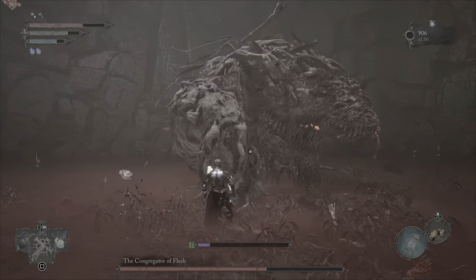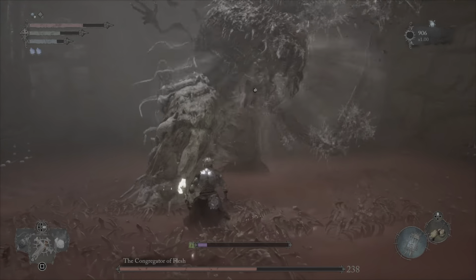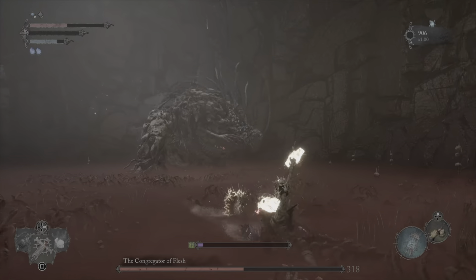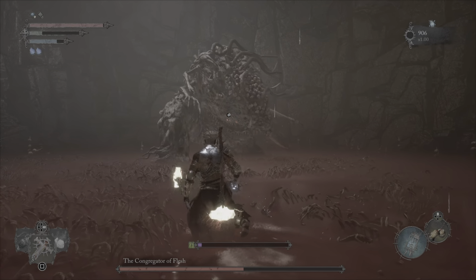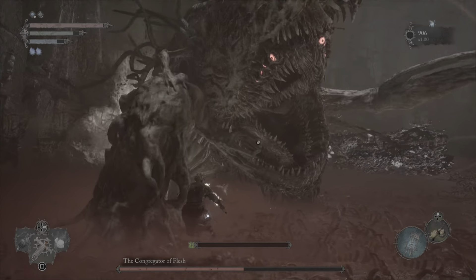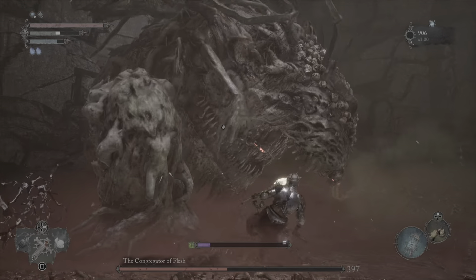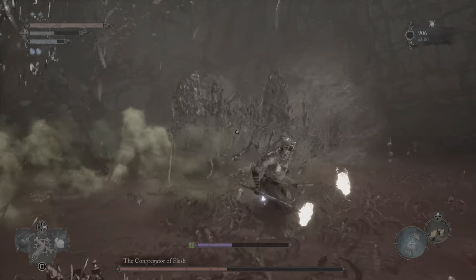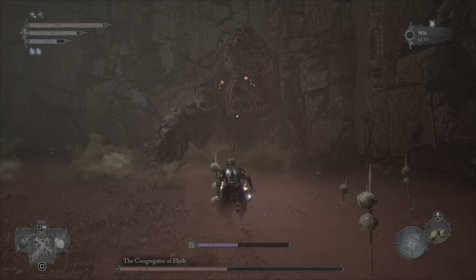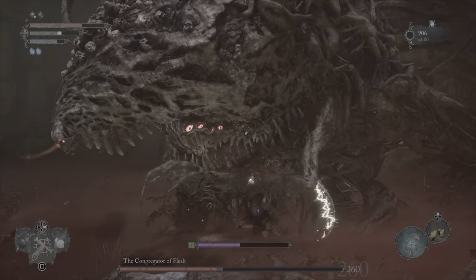Once he jumps up, just dodge backwards. He'll do like a poison fleshy vomit thing. That was where he throws like a vomit corpse wave at you — it's kind of weird and very powerful, so do be careful. The poison he does will build up throughout the whole fight, more so towards the end.